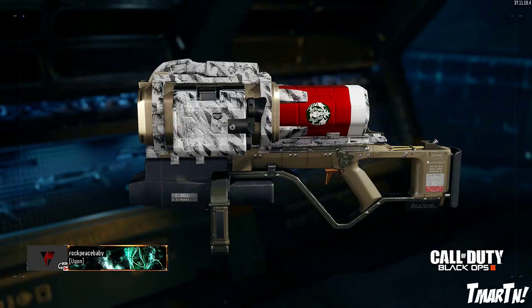Moving on to number seven, we've got the Starbucks Red Cup by Rock Piece Baby. I really like when people take advantage of and are super creative with the unique aspects of each weapon. With the Black Cell, as you guys know from this series, you kind of take that whole back cylindrical thing out when you reload it. Somebody before made a Duracell battery out of that. This time it's a Starbucks red cup, so every time you reload it'd be like you're pulling out a Starbucks cup. There's also the big controversy around the red cup recently, so it was creative, current with the times, and pretty sick.